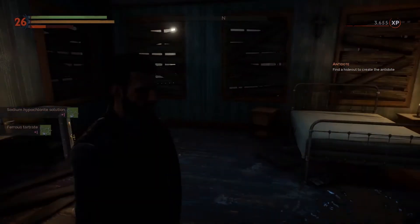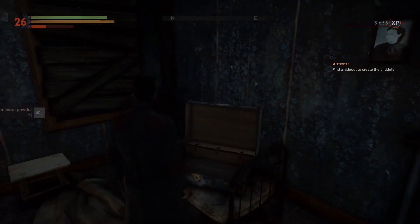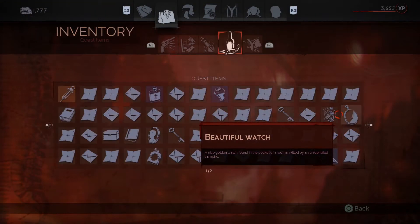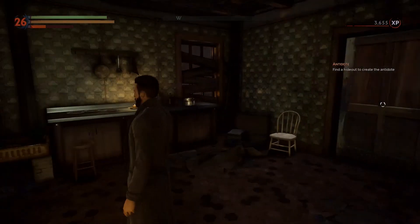On a side note, you can give the watch to the butler at Reed's Mansion to get some additional dialogue options. Other than that, I don't think there's anything of significance you can do — maybe somebody can let me know in the comments below. Folks, that's pretty much it. I just wanted to give you guys this walkthrough video on Vampyr showing you this mission, A Journey to the Past. Let me know what you think in the comments below — as always I appreciate the support, and I'll see you guys in the next video.